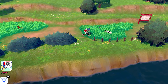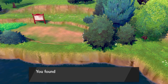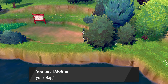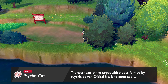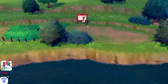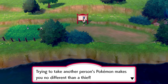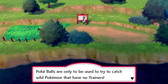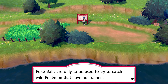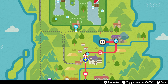Here you can get TM69 Psycho Cut. The user tears the target with blades formed by psychic power — critical hits land more easily. There's also a sign here: 'Trying to take another person's Pokemon makes you no different than a thief. Pokeballs are only to be used to capture wild Pokemon that have no trainers.' I don't know why they put this sign so far out of the way.